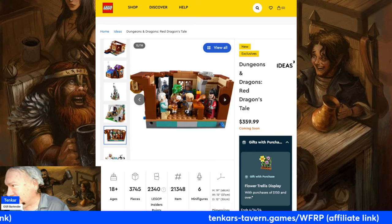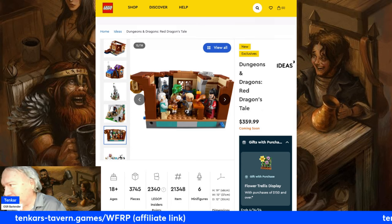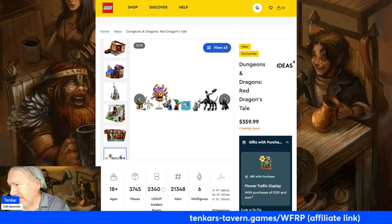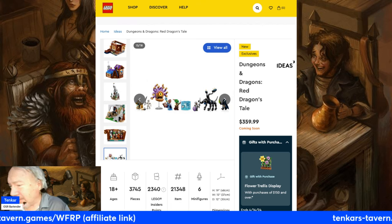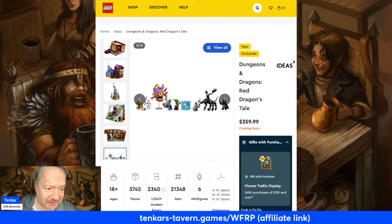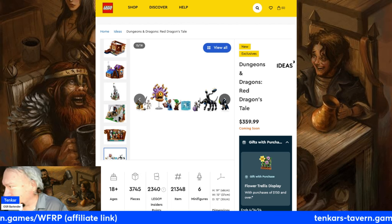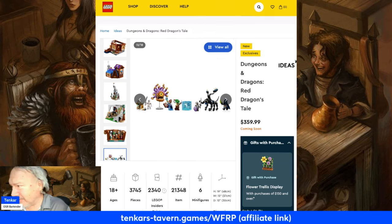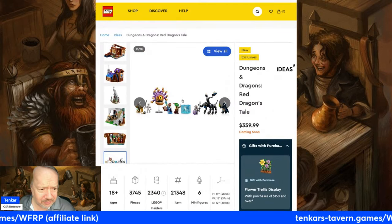All right, so I'm not a 5e player, I'm not big on the Dragonborn, but they even have a Dragonborn — I guess that's one of the six minifigs. So now they've got a lineup of the figures: they've got a skeleton, a beholder, wizard, Dragonborn, a gelatinous cube, a dwarf maybe, a displacer beast. I believe it's an orc thief. That's a dwarf with a hell of a flail.